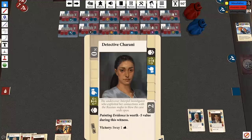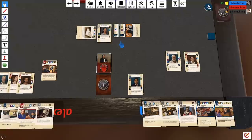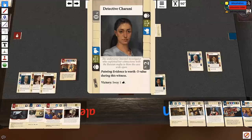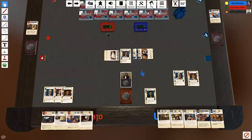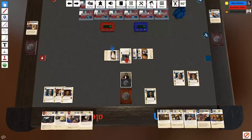Detective Charani — painting evidence is worth minus five value during this witness! That's very interesting — that's not good for me. This is now yours. I don't like that at all. Wait — I get to put the witness card in whichever direction I want, so I'll put the two on myself. You should be on two though because you already had two in the beginning. Oh — do the original numbers not count? No, because that card is gone.